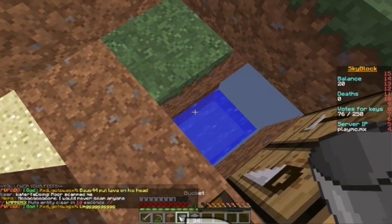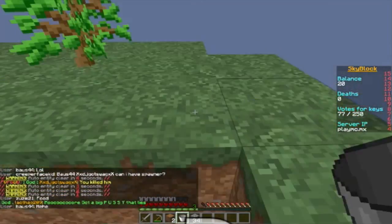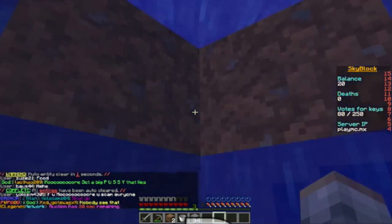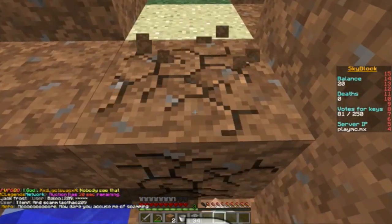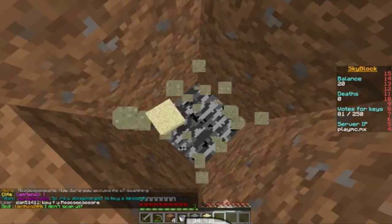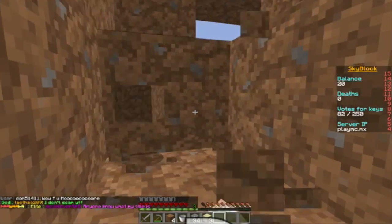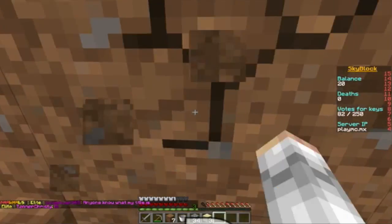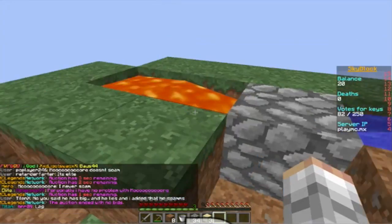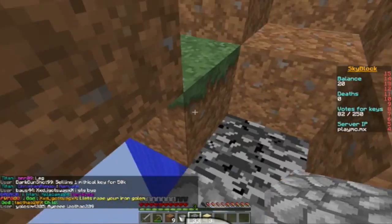There's a block going to come out — there it is. One of the most important blocks in this game is a dirt block, or a grass block, because dirt blocks are pretty much impossible to get after this. So what I'm going to do is collect all of it and replace it. I'm pretty sure I can't die if I fall down here — yep, this is basically the end of my skyblock. We're getting all this dirt and replacing it. Where'd all the dirt go? Stupid lag — but you get the point.